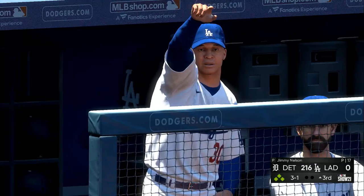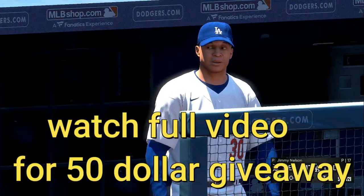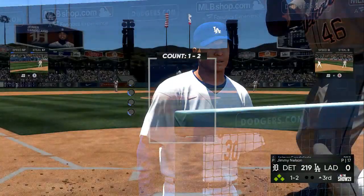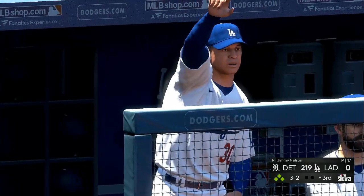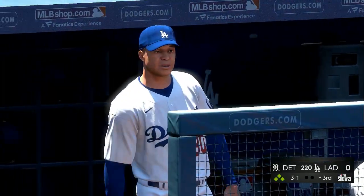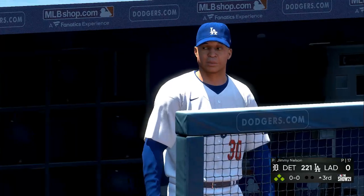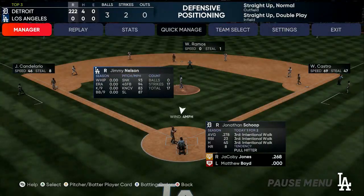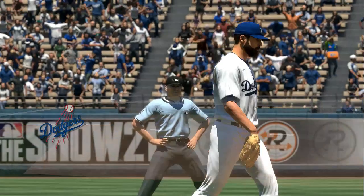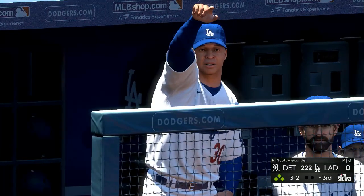Going into career mode will boost your XP. There are methods on YouTube, but the method I changed involves using the intentional walk. When I get to 100 runs, I'll bat everybody around and then strike out the side. I'll do that twice — get to 100 runs, strike out the side, then get up to 150 runs, advance all the runners, clear out the bases, and strike out the side again.